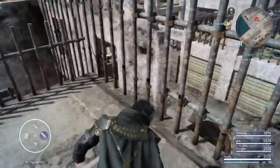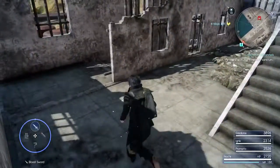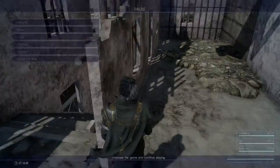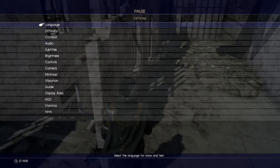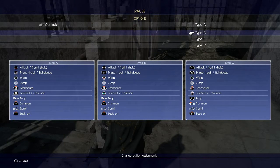It does suck that the monsters have probably respawned in here, but you know what? I can live with that. So long as... let me change my control scheme before I forget again. Where do I go to do that? Probably under Options. Controls. Type B. Attack is Square. Circle is warp, though.